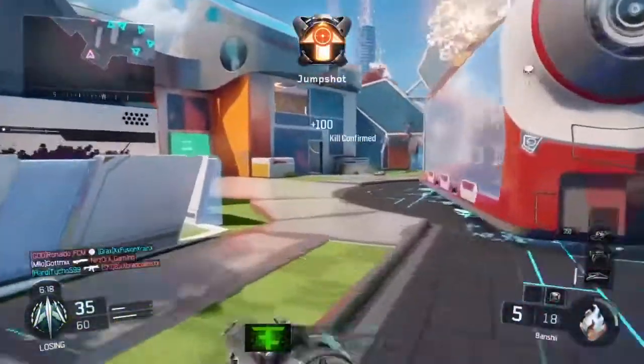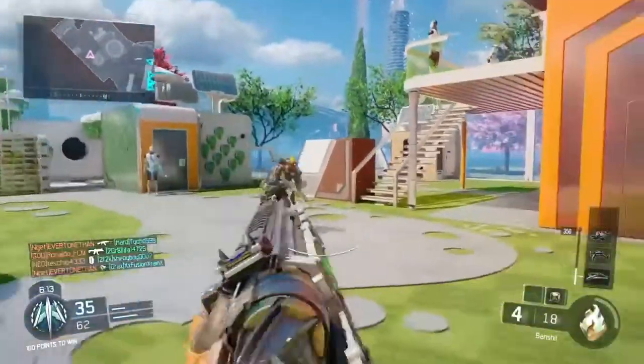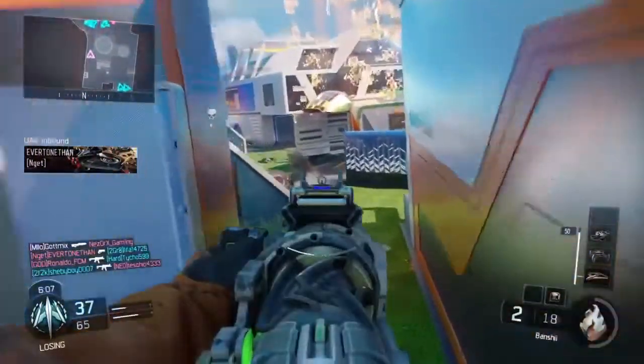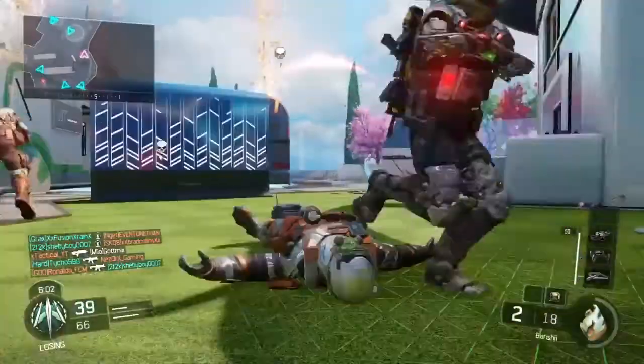One thing worth noting is that I think the Banshee is a one-shot kill anywhere on the map — so if you shoot it from one side of Nuketown to the other, it'll travel all the way across and kill the enemy in one shot, either anywhere on the body or possibly upper body only, I'm not entirely sure. Anyway, hopefully you enjoyed the video — if you did, like and comment below what you think. Peace.